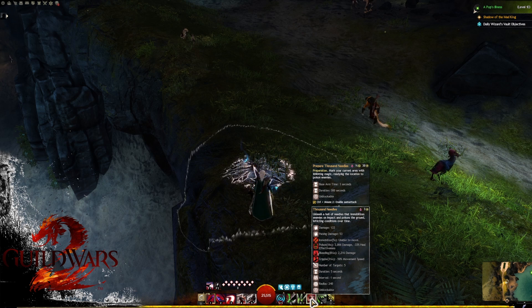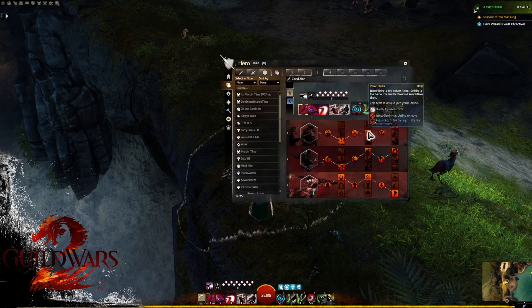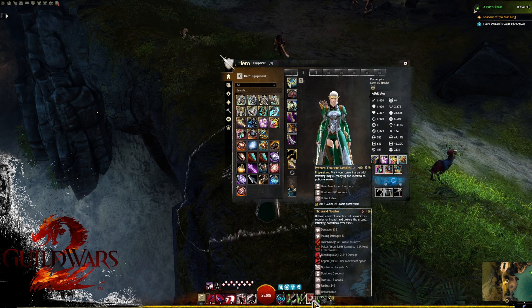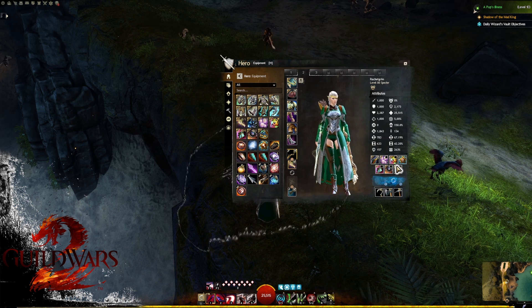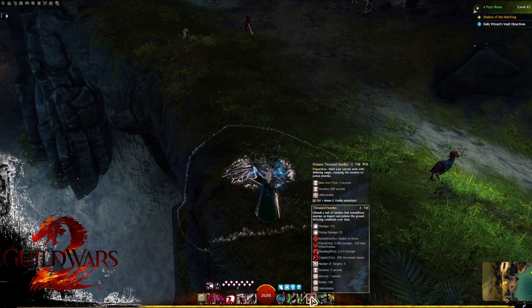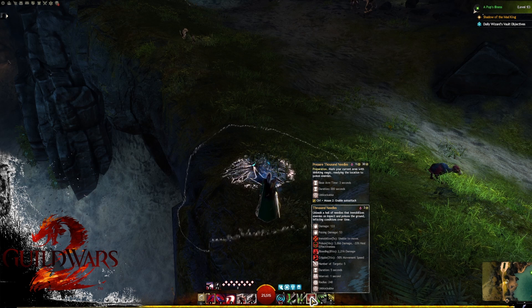Why is this skill so important? Firstly, it is an immobilization so we can use Panic Strike to try to get some poison damage. Secondly, it is our only source of bleed unless we've changed our traits, meaning we need this to proc Relic of the Fractal. So this skill procs extra poison damage, our relic, and also produces bleed and cripple as soft CC.